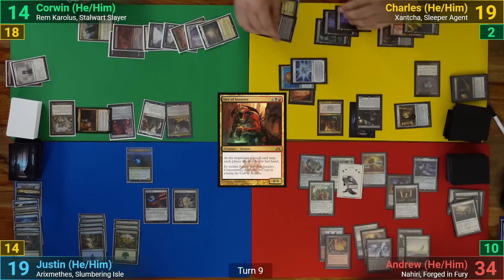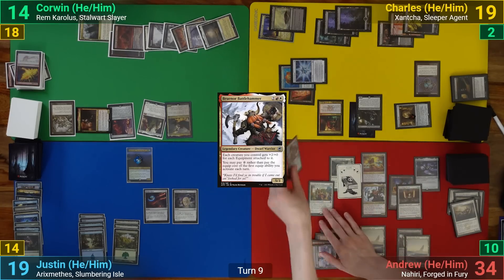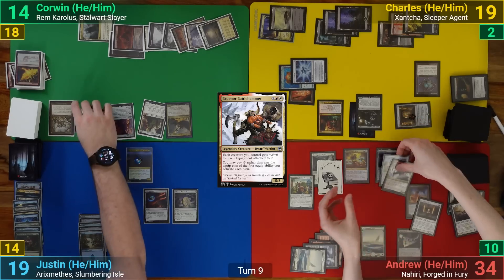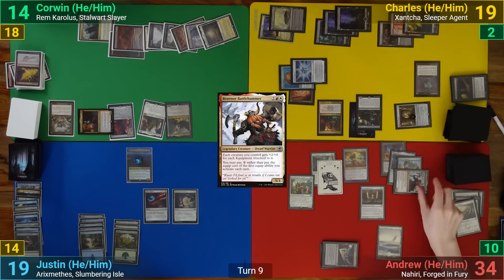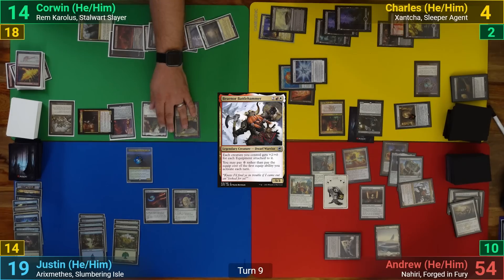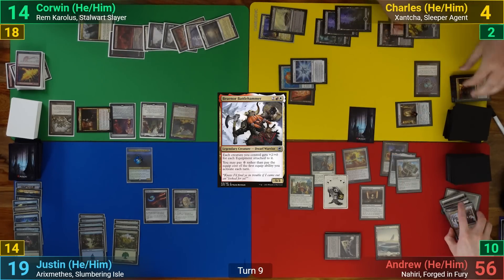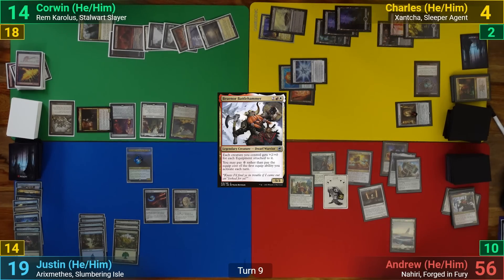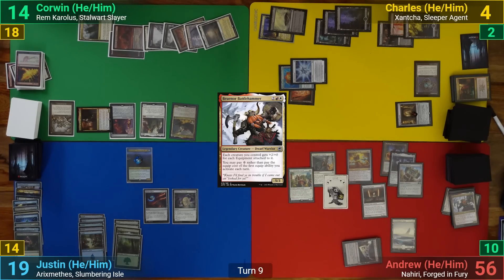I draw and cast Bruenor Battlehammer, using his first free equip to suit him up with the Colossus Hammer. I then equip the Shadowspear and Swiftfoot Boots and move to combat. I swing Bruenor at Charles for 22 with lifelink and trample — he double-blocks with Sire of Insanity and Gonti but still drops to four. I gain 22 life but Bruenor also dies due to death touch. I pass. Justin draws and plays a Forest but with no cards in hand has to pass.